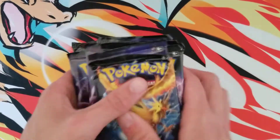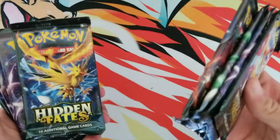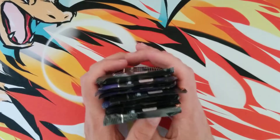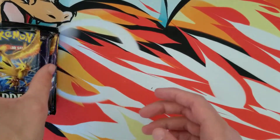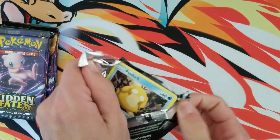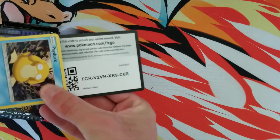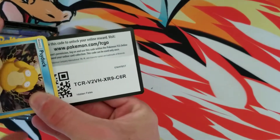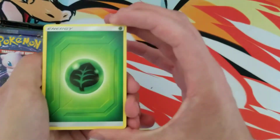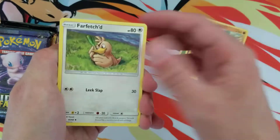Alright, what's good YouTube! So today I am back at it with the Hidden Fates — I can't stop opening this set, it's just so much fun. So that's what we are doing today. Let's go ahead and get started. Get ready for the ultimate disappointment — no, I'm kidding. When I say that, I mean if I don't pull the Charizard I'm gonna be disappointed, but the reality is I just want to pull some nice cards. If we don't pull a Charizard, it's perfectly fine.